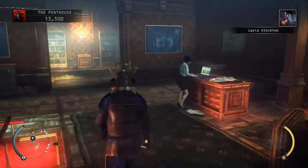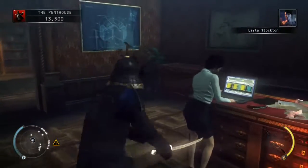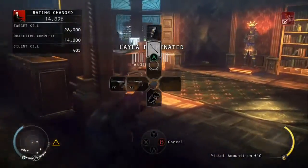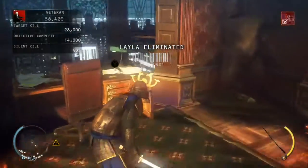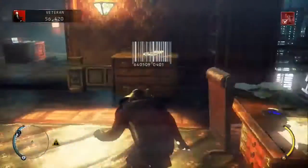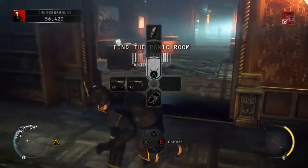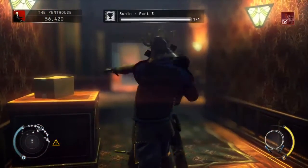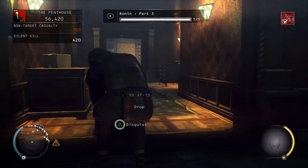Nobody should notice you at this point, even the guard on the left hand side on the opposite side of that wall. Take her down, grab the key card that you need to exit the mission, head over to the left, take this guy down with fibre wire, and just move his body round to the left.